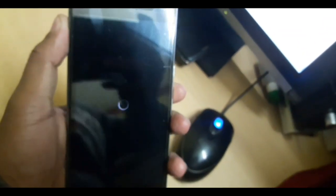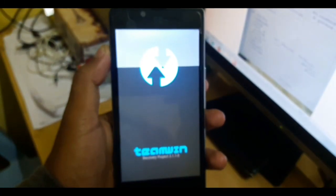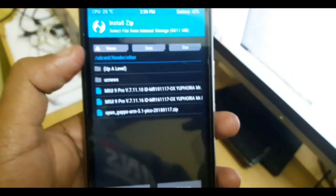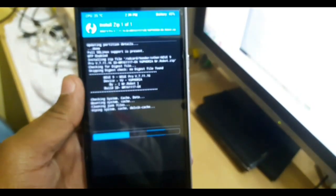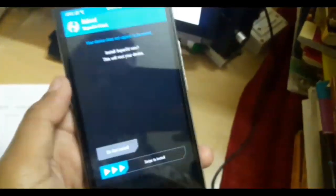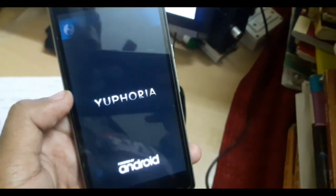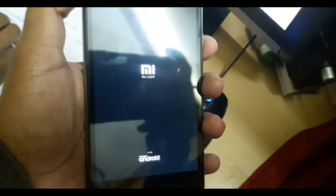Go to recovery mode of your phone, then install the latest ROM. This is quite a lengthy method, but hopefully you understand how to boot this ROM. It will just reboot the system and it also takes almost 5 to 10 minutes.